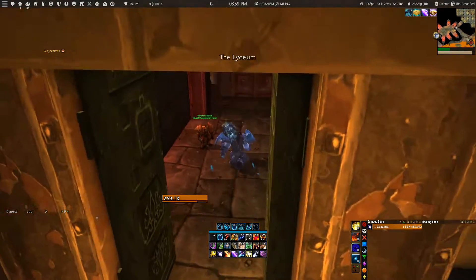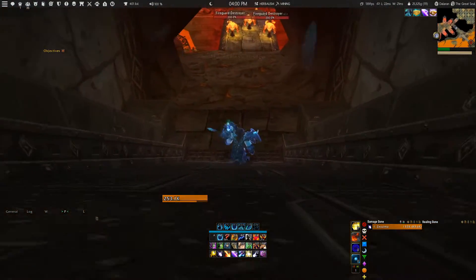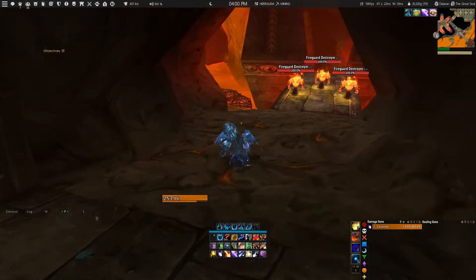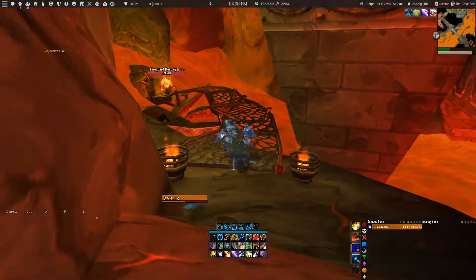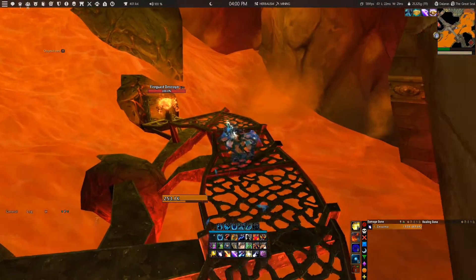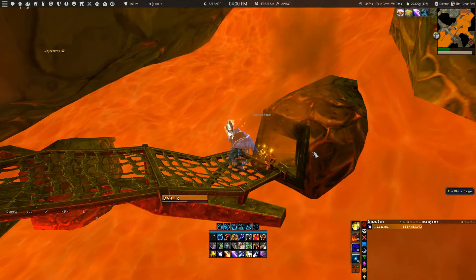From there, go through the door and then directly turn right and follow the way to the forge, which is on the left side of the bridge. When you have arrived at the Black Forge, this is the only location where you will be able to smelt your dark iron ore into dark iron bars.